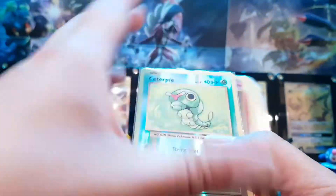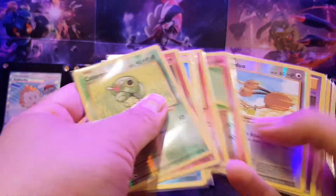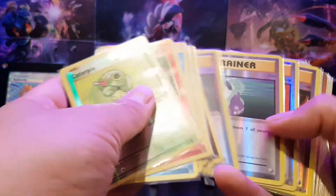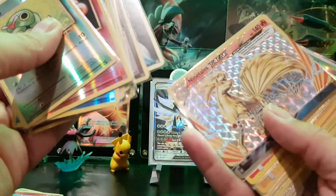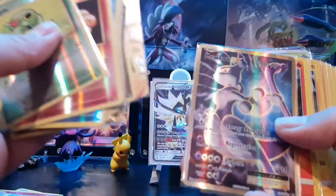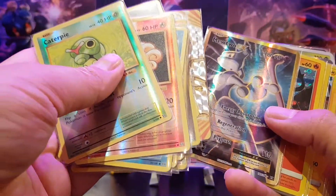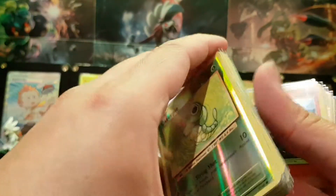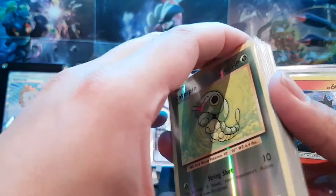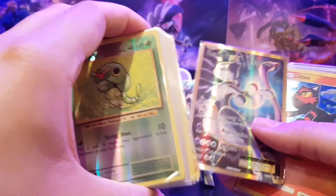We got a big stack from them because we need loads of reverse holos — lots of reverse holos from Evolutions to help us complete our master set. We've got a reverse holo Energy, Nine Tails Break, and a Mewtwo EX. Now all we need to complete Evolutions is a standard holo Charizard and the reverse holo version of that, plus a few more reverse holos.